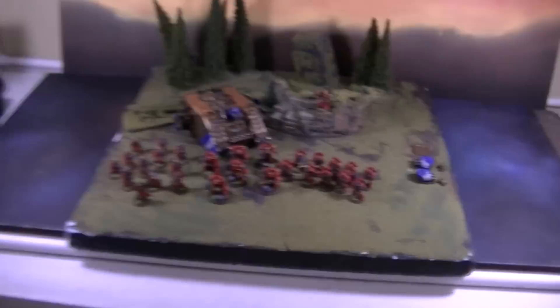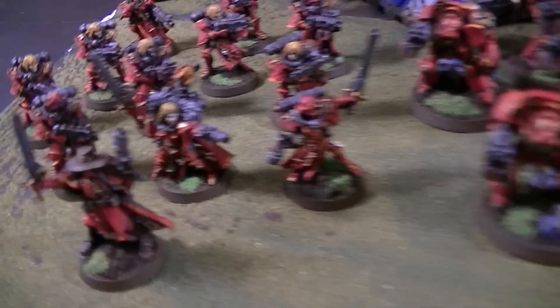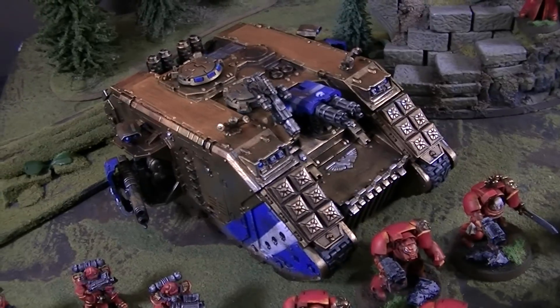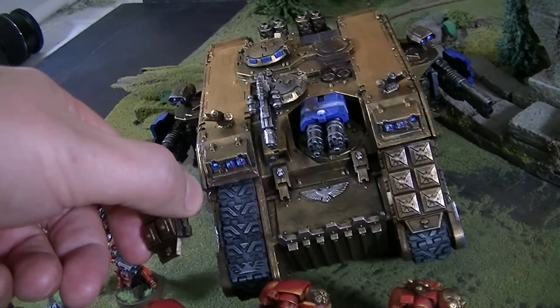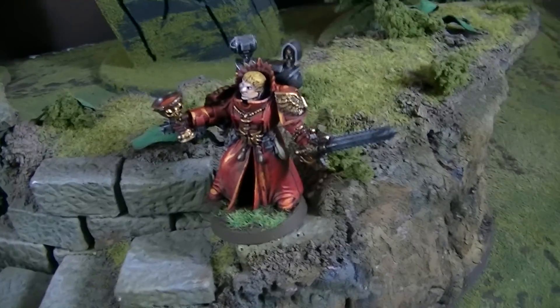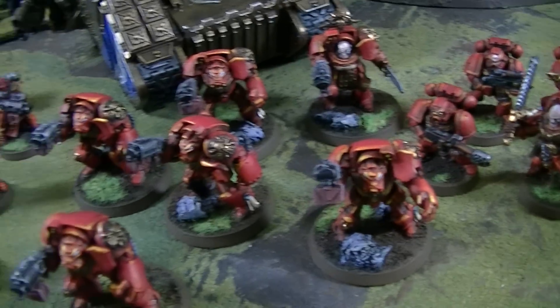I'm taking pictures of this Blood Angels force — got some Sisters of Battle in there, an Inquisitor, a Land Raider, an Inquisitorial Land Raider that's gold and magnetized as a Crusader/Redeemer. It's got magnetized frag launchers, a Sanguinary Priest — that's the new plastics — and an attack squad, some Termies.